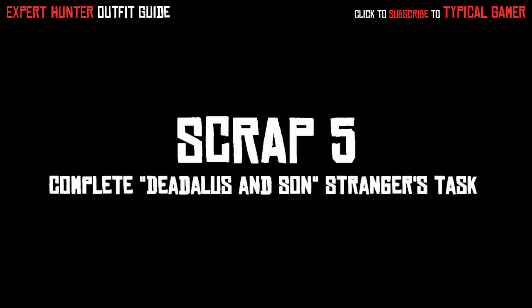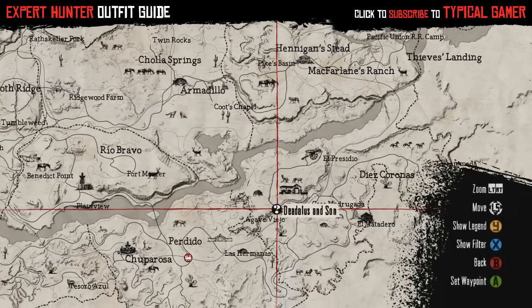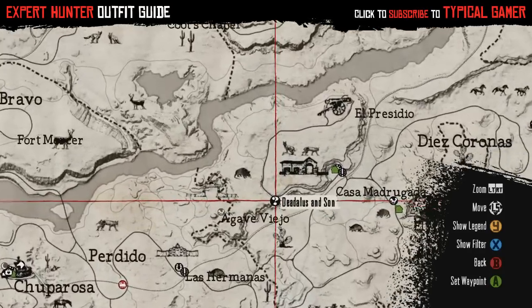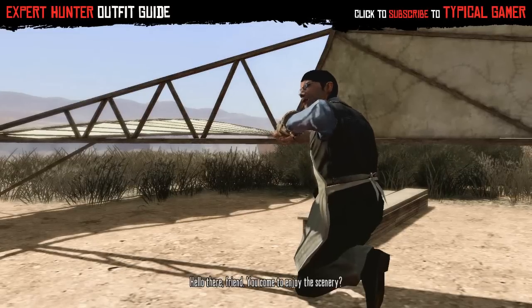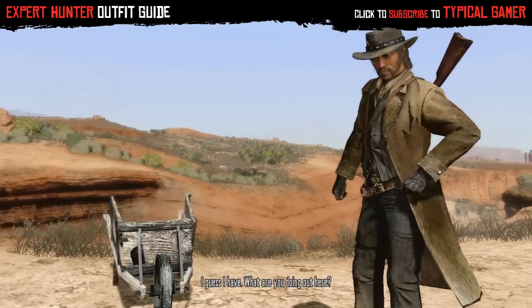Scrap number five is to complete the Deadliest Alias stranger mission — I'm probably saying it wrong. He appears right here. He's trying to build a plane of sorts but doesn't have all the materials, so he's going to ask you to go get some.